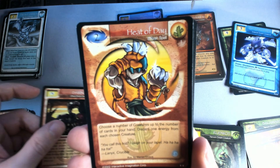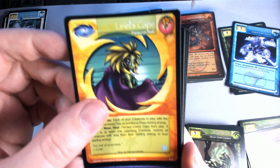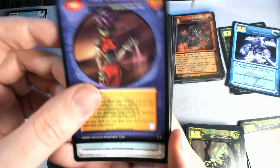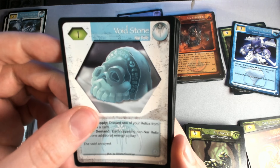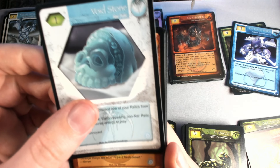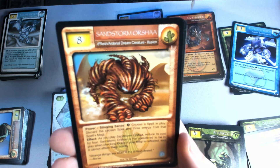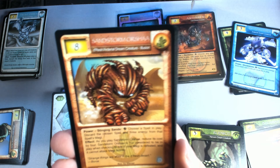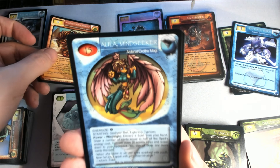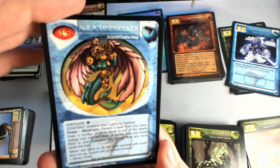Into our uncommons, we got heart of day, Linel's cape, harror, night stalker, void stone — that's cool looking. Our rare — I did probably a couple too many to the back — but our rare is a sandstorm orsha, that's a cool looking card. Thankfully I don't think that's one from the starter deck either. Our second rare is an aula mind seeker magi — that is cool looking! A foil of that would be so cool. That's got to be one of the better magi — she just looks cool.